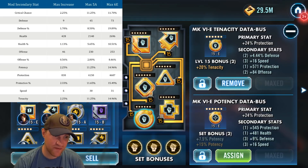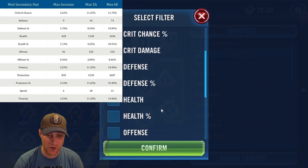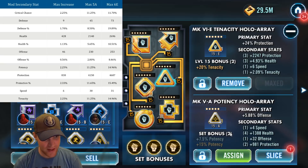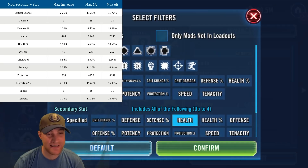Let's look at flat health — not health percentage, just the flat health stat. Sorting by health, the top mod I have is a five-dot potency mod on B2 Super Battle Droid with 1388 health. The max for a 5-dot mod is 2140, and for a six-dot mod it's 2696. I'm about halfway to what the max could be on a 5-dot mod — I don't have very good secondary health statistics compared to what's possible.